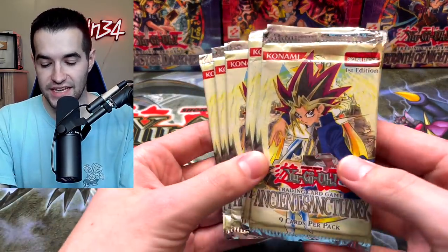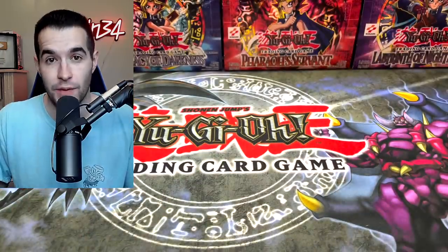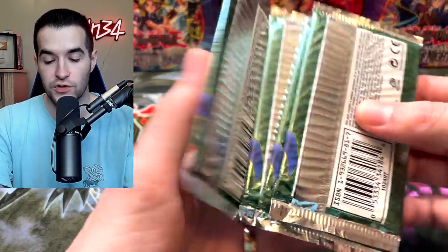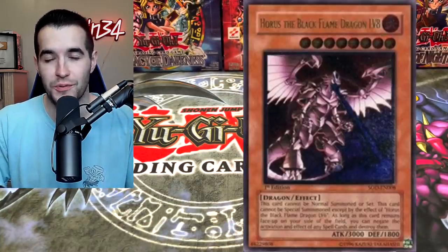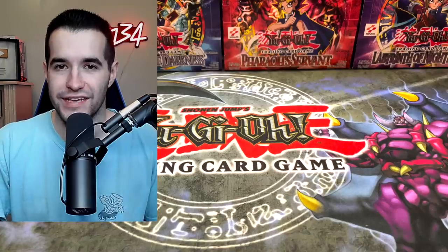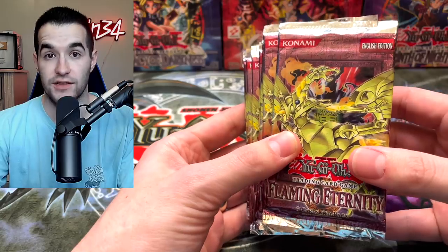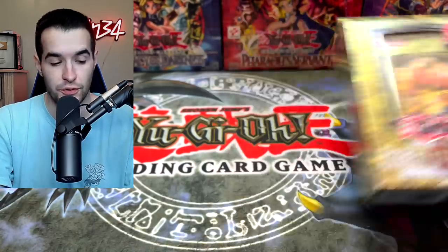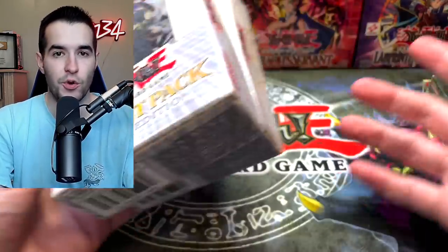In this video we have six first edition Ancient Sanctuary — that's the 11th set ever made. Then we have one Rise of Destiny first edition and four first edition Soul of the Duelist hobby packs. We could potentially pull a Horus Ultimate Rare. Then we have about 12 Flaming Eternity packs, a set I love. And then a few special editions — Rise of Destiny, which are first edition inside the special edition, and some Duelist Pack special editions, a little newer but still pretty old.